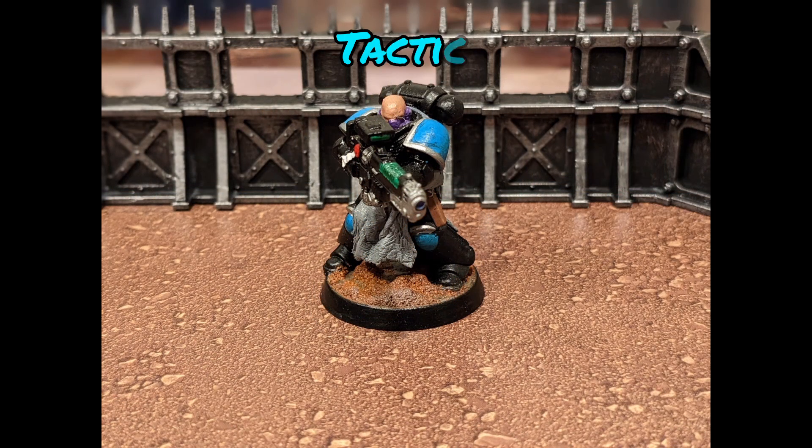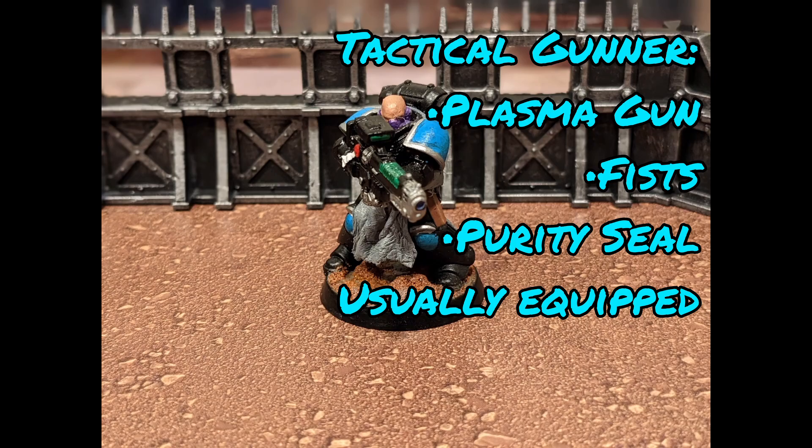Brother Caiaphas is my plasma gunner. I used a Hellblaster weapon and body to build this model, and I utilize him constantly with my gunner strategies. Being able to shoot across the board with this special weapon is great, and just like the plasma pistol on Nero, this plasma gun excels at doing exactly what it's supposed to.